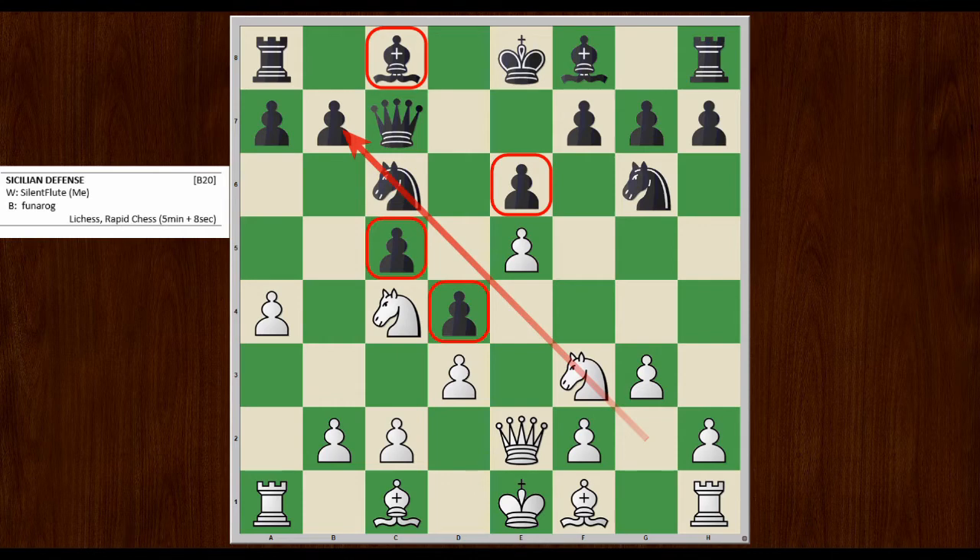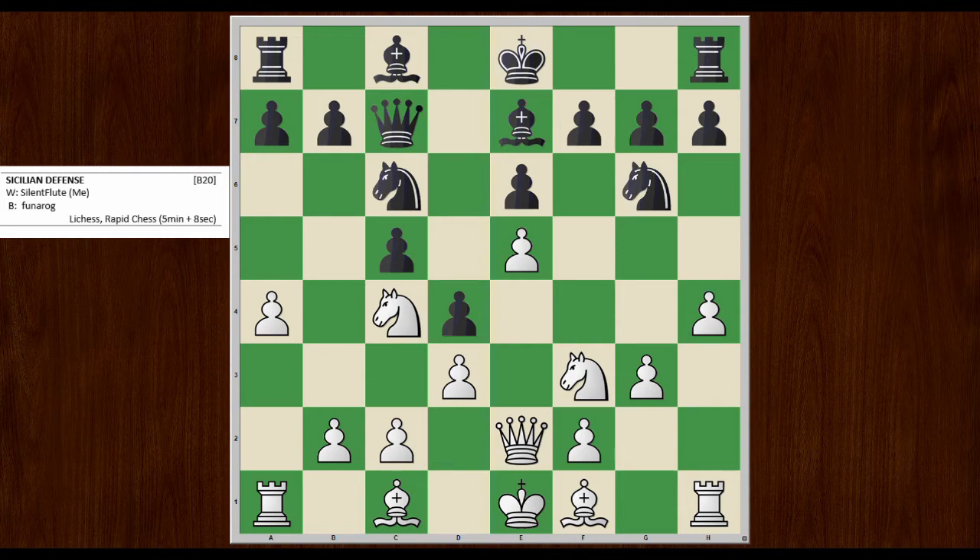He starts with Be7. I play H4 here — why not just Bg2? I could develop that way, but I figured this H4-H5 idea looks very juicy, and I have a potentially open rook file if I can force things open. He plays H5. The problem is this is a big weakness — the only thing protecting this pawn is a rook. So I play Bg2. He plays B6, getting his bishop out. I castle, and he plays Bb7, just getting on the diagonal.